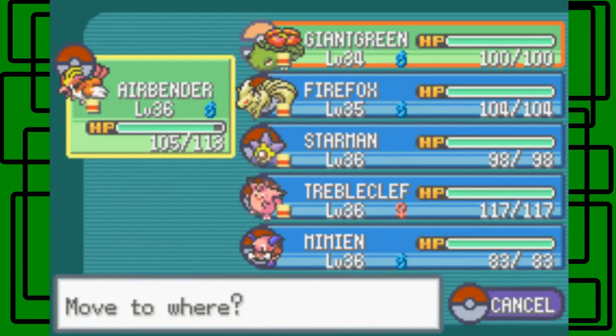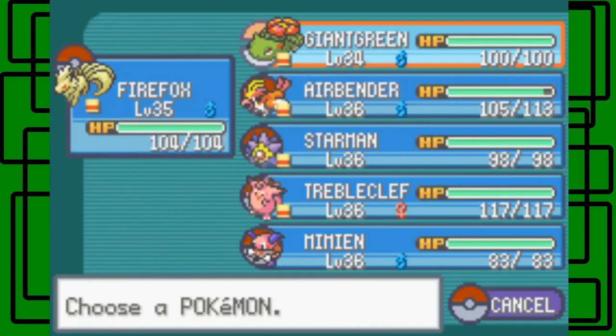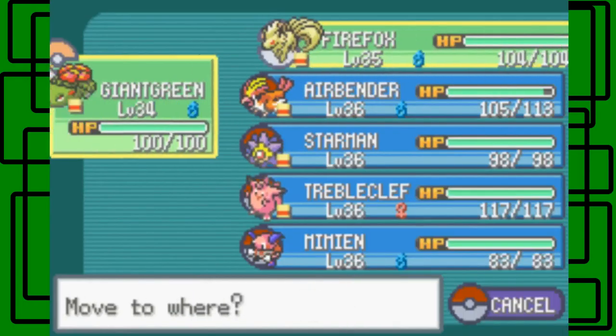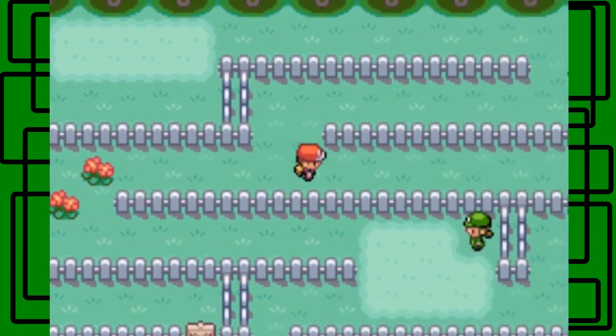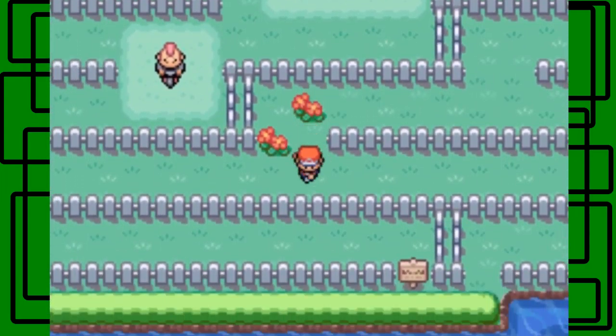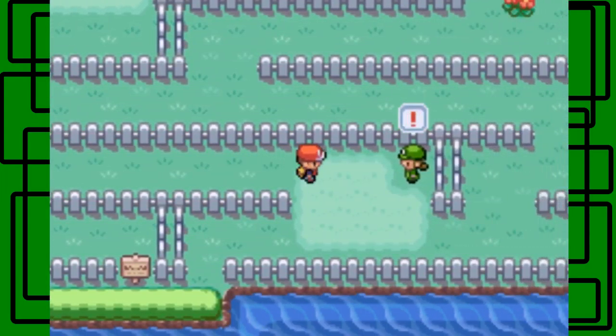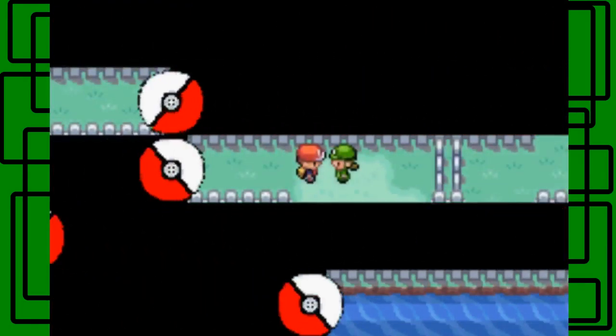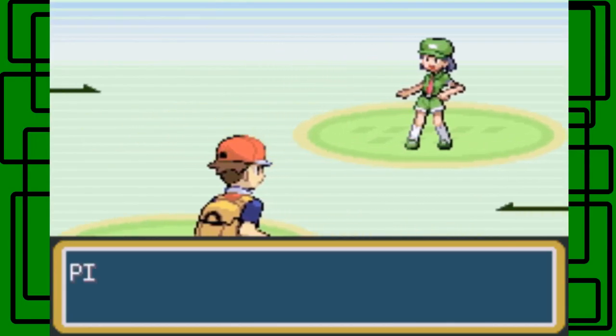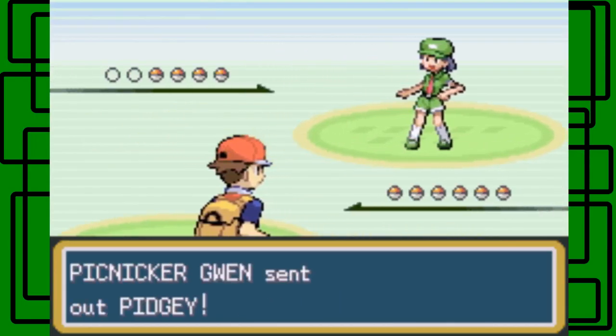Let's switch Giant Green to the front, I guess. Oh, here's a Picnicker! Let's take her on. My cute Pokemon wish to make your acquaintance — okay, let's battle! This is Picnicker Gwen. She's sent up Pidgey — okay.